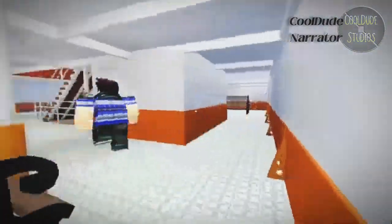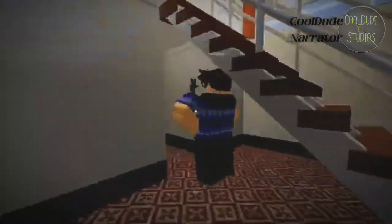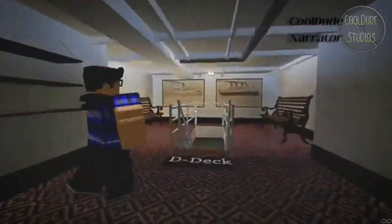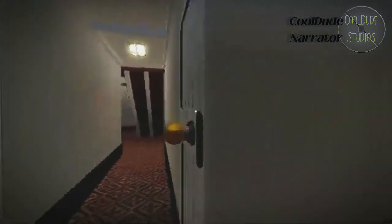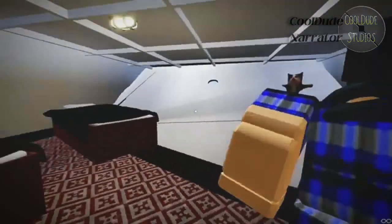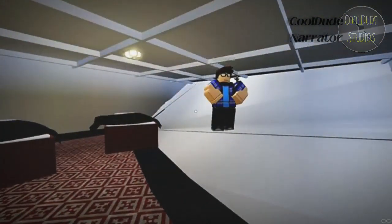Going back in here, you can go down here. This model isn't up to date with the current state of the project, but it's still pretty nice for what it is. In here we have some of the weirdest cabins aboard because of the shape of the ship — the floor is basically the wall in some areas.